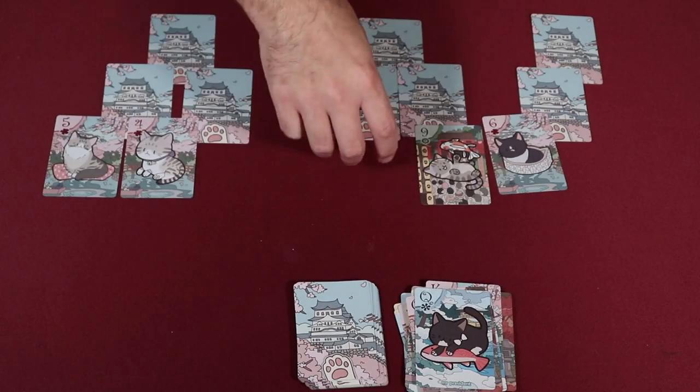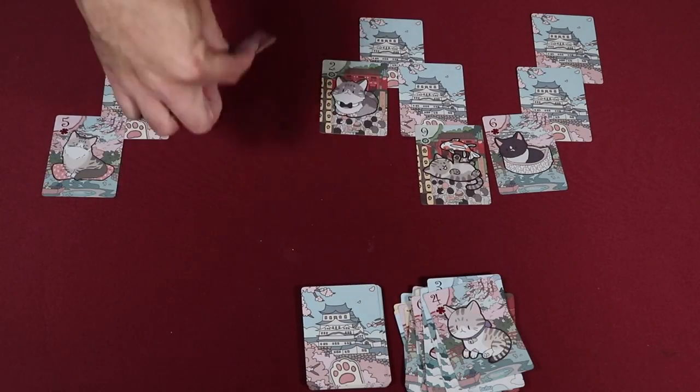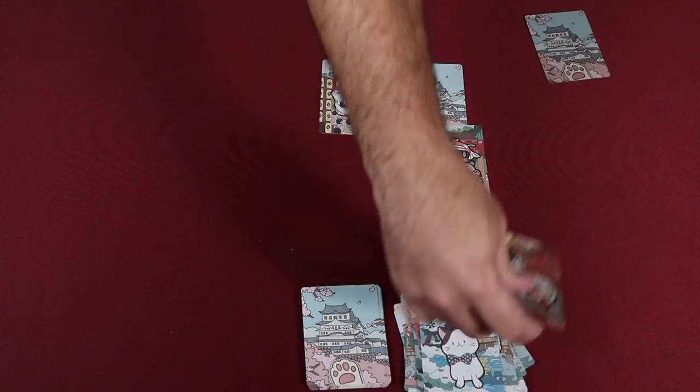You'll either win by discarding the entire tri-peak, or lose by needing to draw from the pile in front of you when it's completely empty.